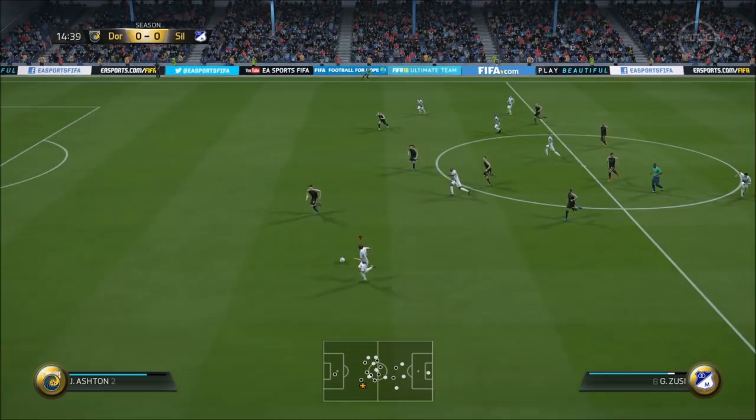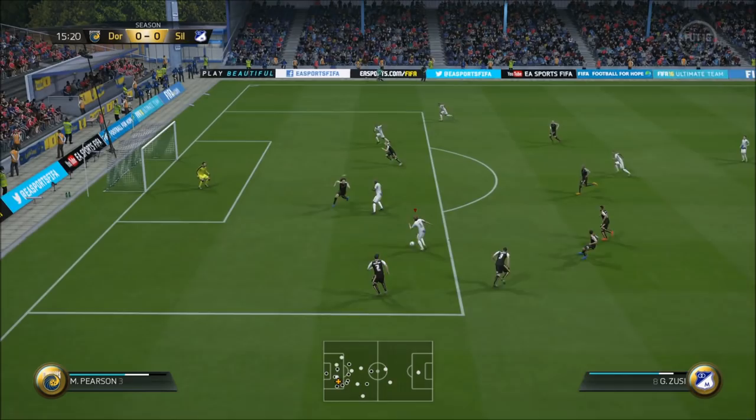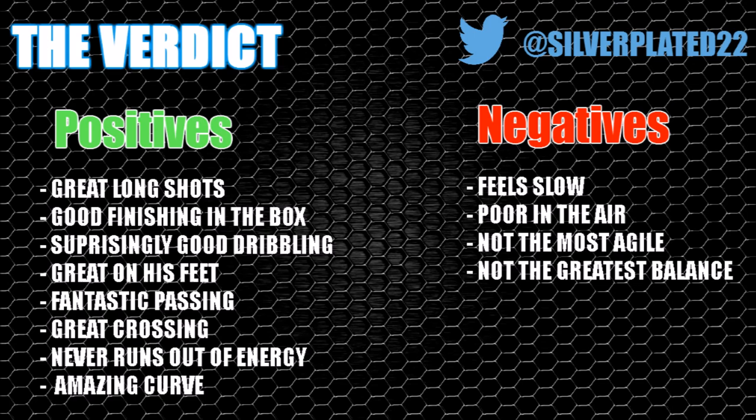Dribbling, although it doesn't look that good in-game card stats, his dribbling was very, very good — I actually really enjoyed it. Not the strongest, kind of poor in the air, not the most agile, not the greatest balance, but I didn't really notice those things. If you just adapt to his play style, you are going to get a really useful player who, yeah, he might be a bit slow, but no one else is going to use him and you're going to be able to take advantage of a player who is a little bit of a hidden gem.